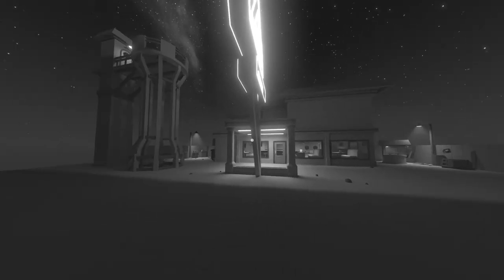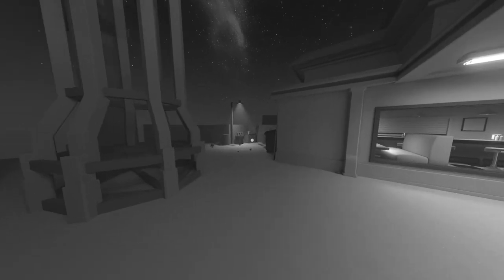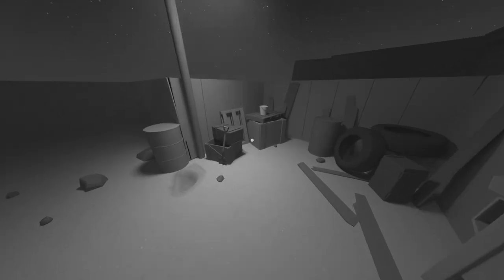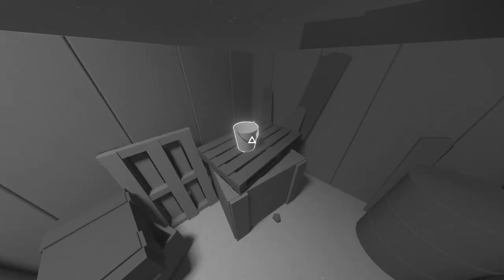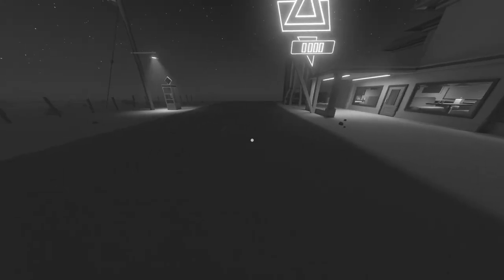Starting off here, we're going to turn to the left and head to the left side of the diner, and there's going to be a bucket we can pick up in the back left corner. Head back there — you can also sprint by pressing in the left stick — pick up the bucket, then turn to the left and fall off the ledge right here. This is actually going to teleport us and unlock an achievement.